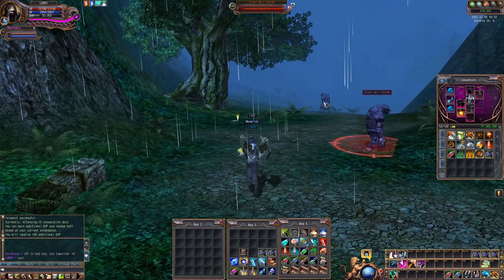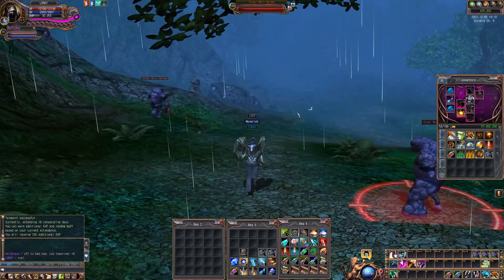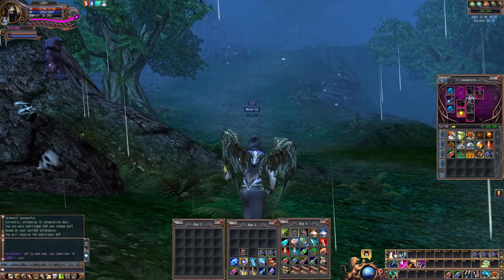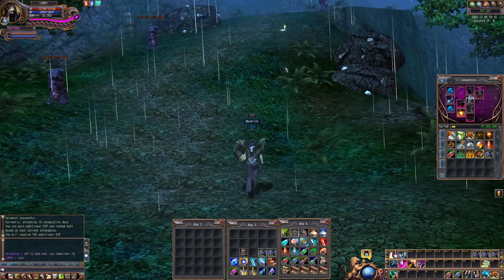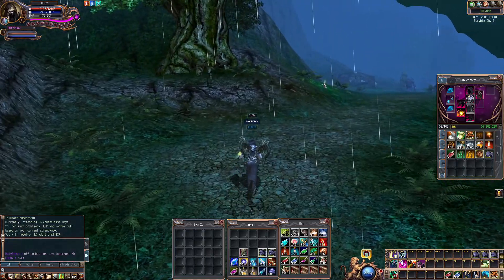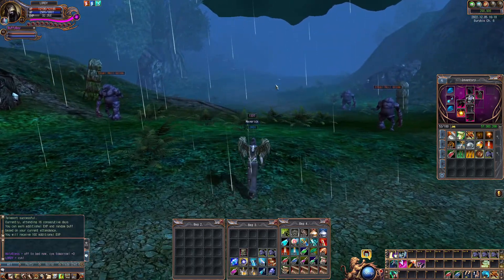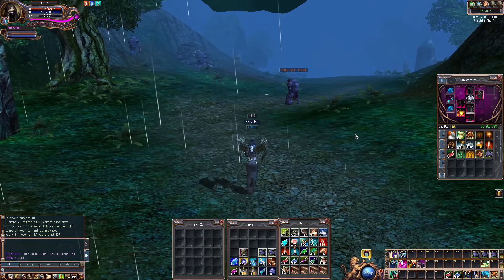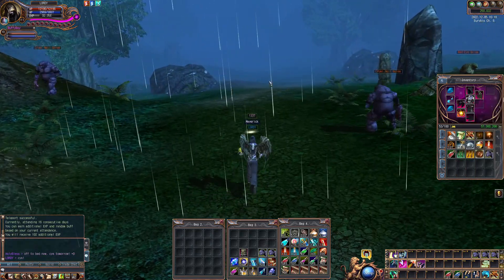Cruel Nail Golems are also something I need to farm because they drop the gloves. Cruel Nail Golems drop gloves, I'll have to fight Archmage Quenians to get the shirt, and fight the Hovering Spirit of Rogue to get pants. Boots and helmets drop from the Bloody Nails. Wings I don't care about — they drop from the Sorcerers and they can be green, but I have the cute wings so they're fine.